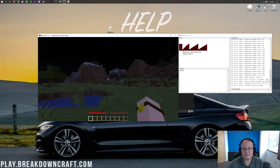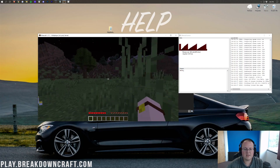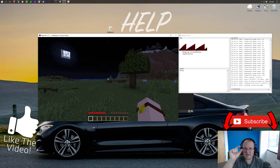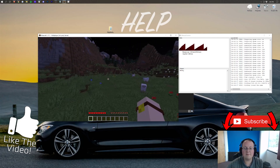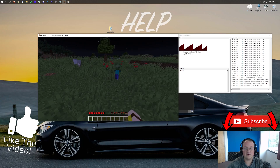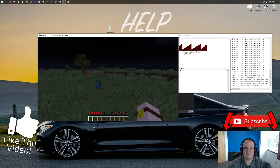Congratulations — you have now set up and know how to make a Minecraft 1.17.1 server. If you have any questions about Minecraft 1.17.1 servers, let us know in the comments section down below. If you want to support the channel, check out Apex at the first link down below — we get a little commission at no additional cost to you. Apex is amazing; we host our own server at play.breakdowncraft.com. If you want to play on a survival or Skyblock server, come join us there. My name is Nick, and I'm out. Peace.